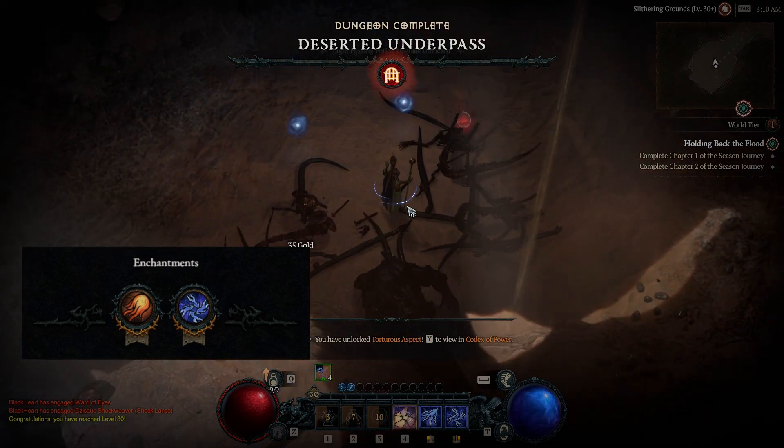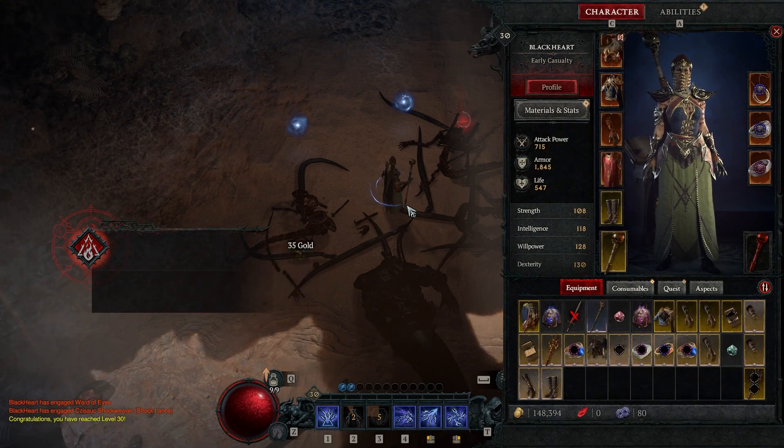In my capstone dungeon boss fight, I swapped the fireball enchantment to lightning spear, as you can freely do that with no costs.